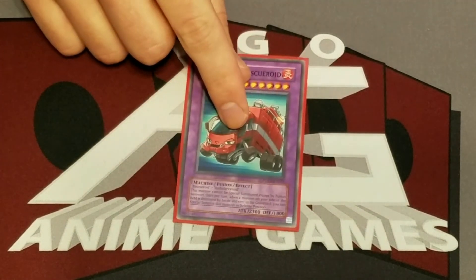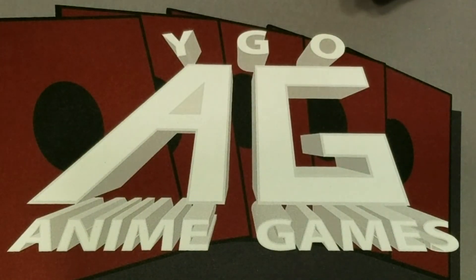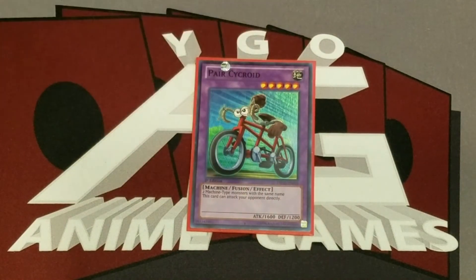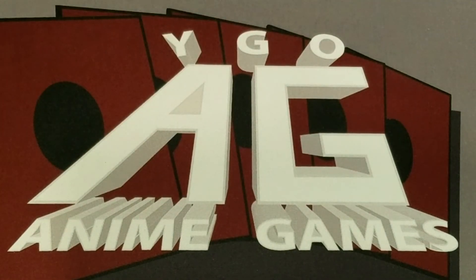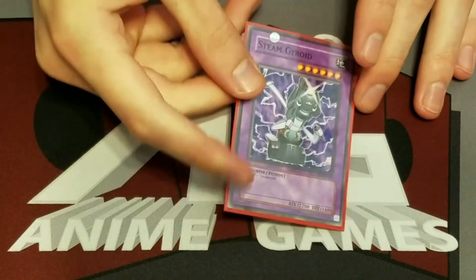First up in the extra deck is Ambulance Rescue Roid — the fusion of Ambulance Roid and Rescue Roid. It has decent attack, more than either of them individually. Once per turn, when one of your monsters is destroyed in battle, you can special summon it — not a bad effect. We have two Ambulance Roids so it can be somewhat easy to see. The 2300 attack is usually just better than either Ambulance Roid or Rescue Roid individually. Next is Pair Cycroid — you need any two machine-type monsters with the same name in the TCG version: two Express Roids, two Submarine Roids, two Ambulance Roids. It still requires drawing both copies, but 1600 attack directly can be pretty good — you can end some games with it.